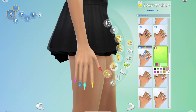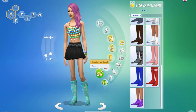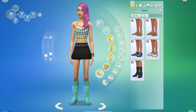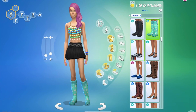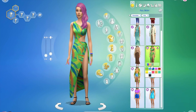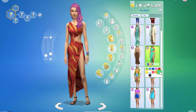It does come with new nail polish, which is great. If you don't want to buy Spa Day but also don't want base game options, it's good if you like the nail polish side of things for the Sims. There are no shoes in this kit, which I was a little disappointed about. I thought they could have skipped one of the full body items and given us a pair of shoes instead.